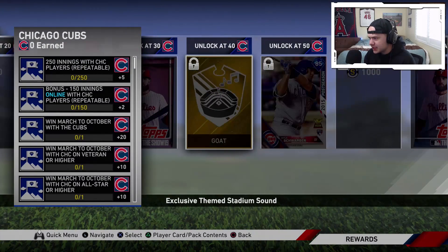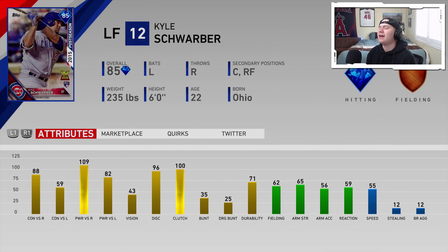The first team from the Central is going to be the Cubs — ladies and gentlemen, the postseason Kyle Schwarber has returned and he looks just as good. 109–82 power, 43 vision. I'm interested to see how he might hold up behind the dish with how much they've changed fielding this year. He does have catcher as a secondary and that bat is something you want in the lineup, but he might be pretty bad behind the dish — so it'll be interesting to see how he does.